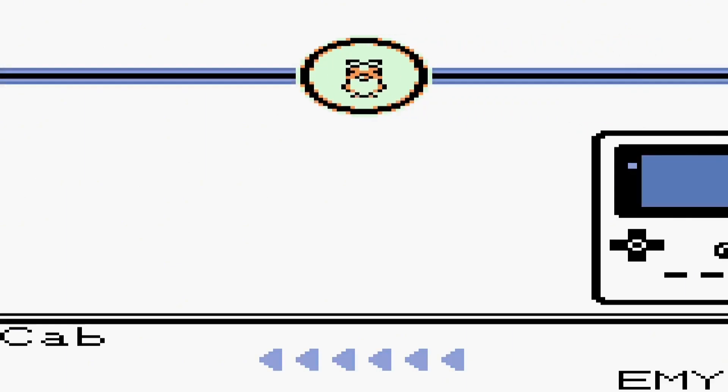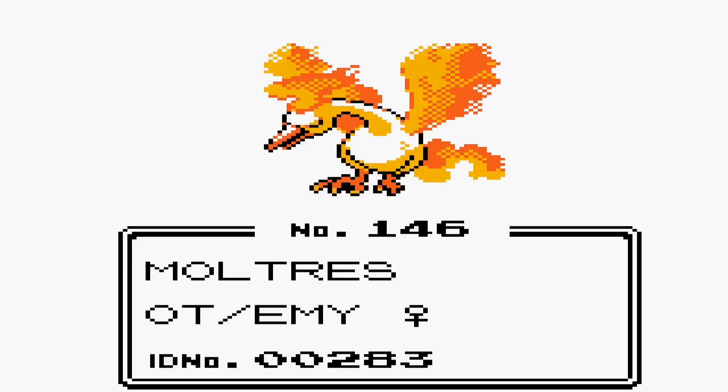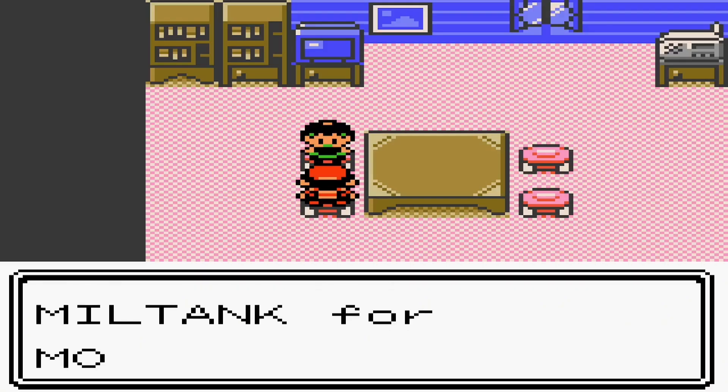In the next video, I'm going to show how to get Snubbull and trade it for Miltank as well, but it will take some time trying to find it everywhere in the game. I need to use the speed emulator for a while and then I'll be back. That's Miltank for Moltres — well done!